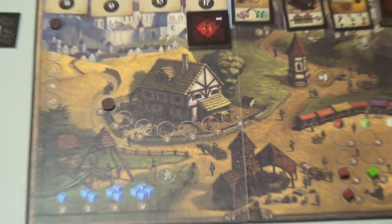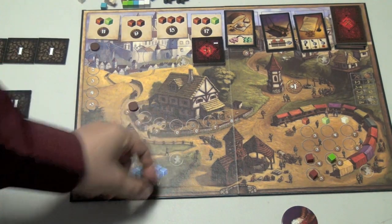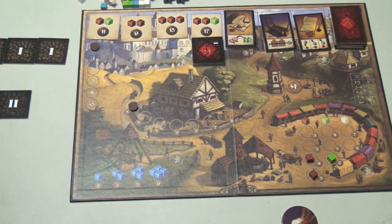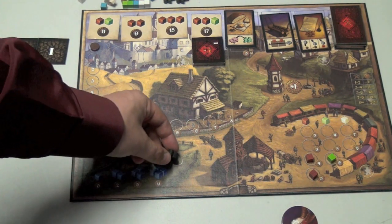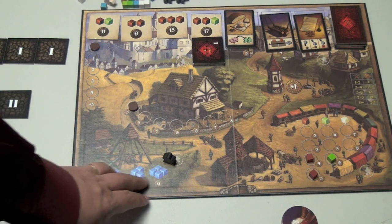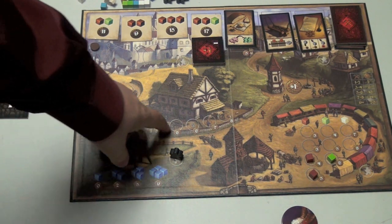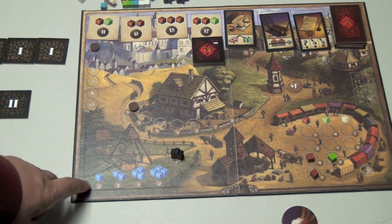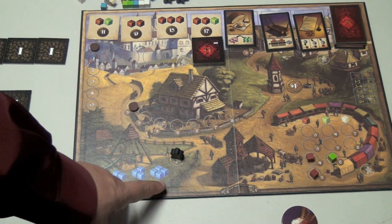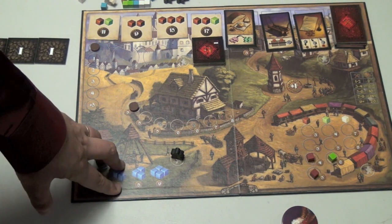Everything else is done over at the town board. One thing you can do is place a worker as an assistant at different buildings. If you place your worker as an assistant at the water pump, anytime someone else uses that action, you get one coin — which is pretty handy. Players can also come to the water pump and pay zero, two, five, or nine to pump water cubes out of the mine, which helps you get salt out easier.